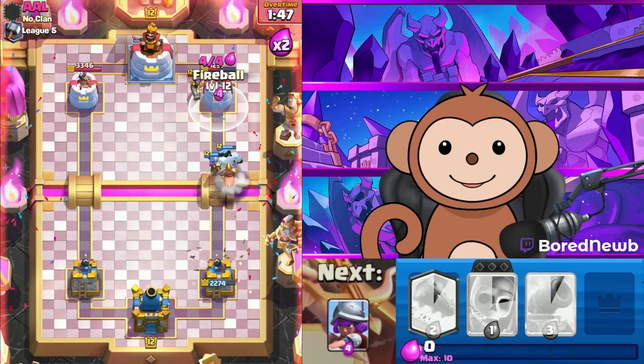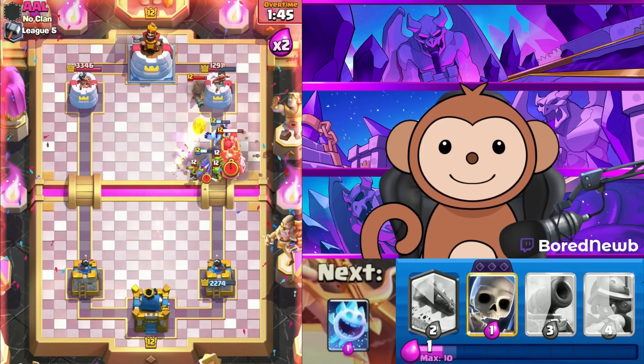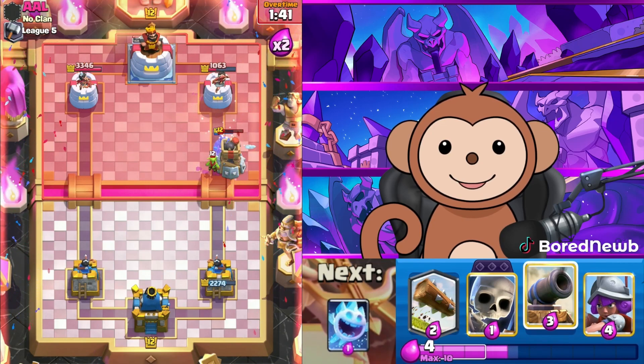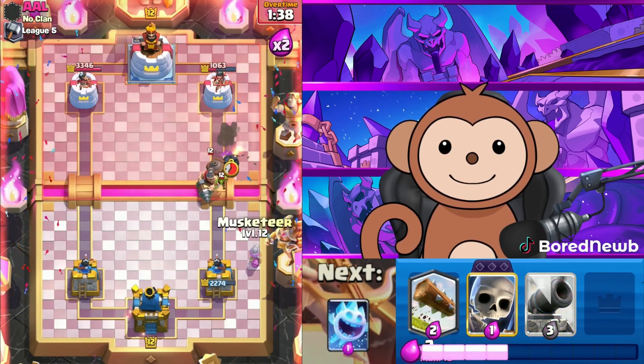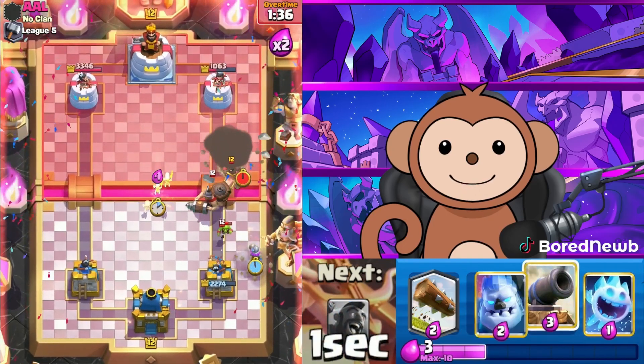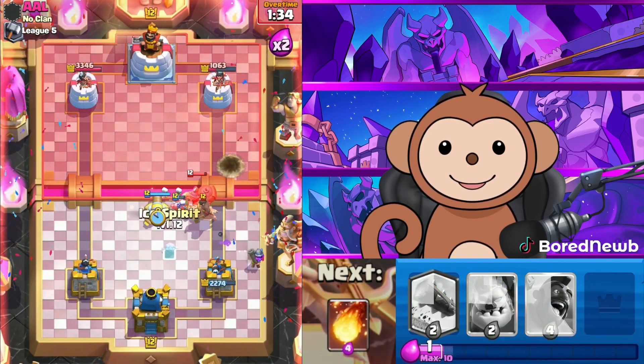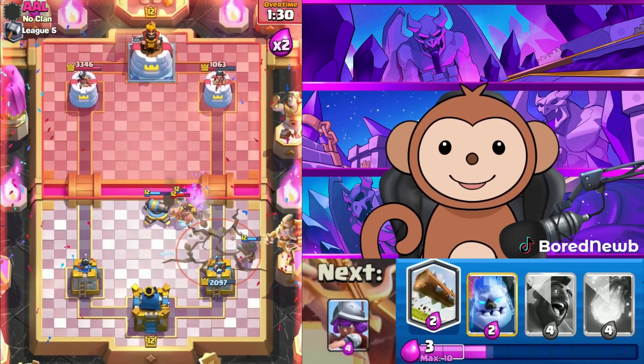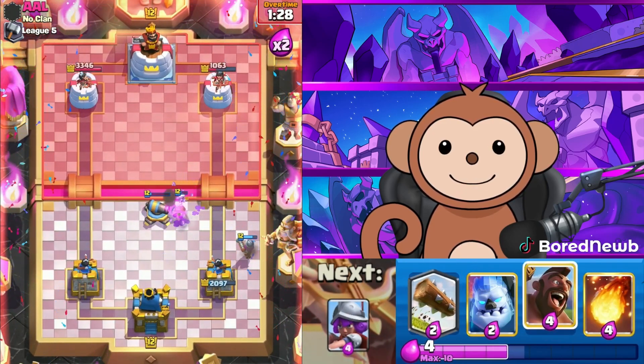Take out that tower. Let's get Musketeer on the right side. Let's put this Cannon high again — Ice Spirit, Ice Spirit, stop that Hog Rider! Do I need to Log this? No I don't — let's go in.